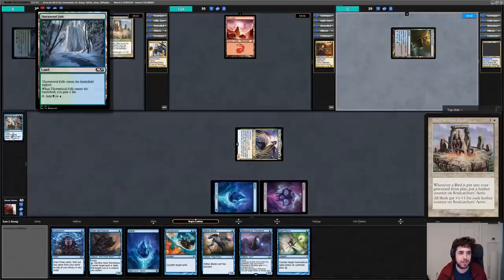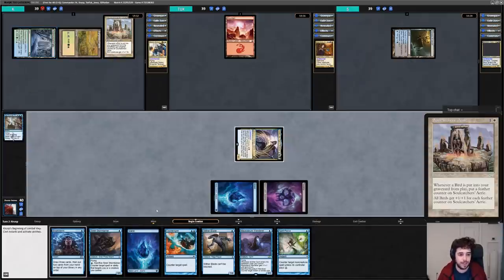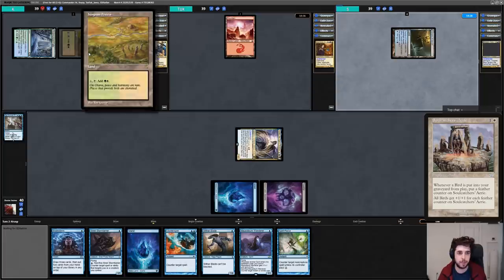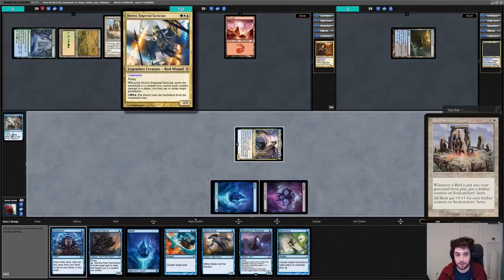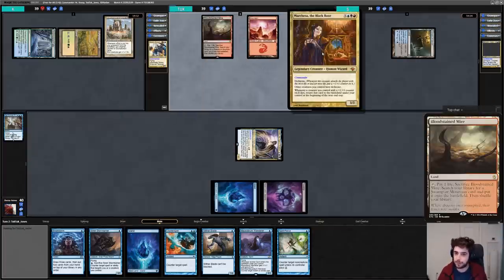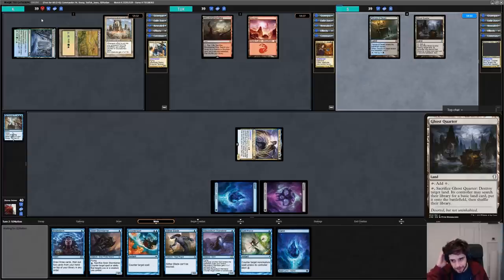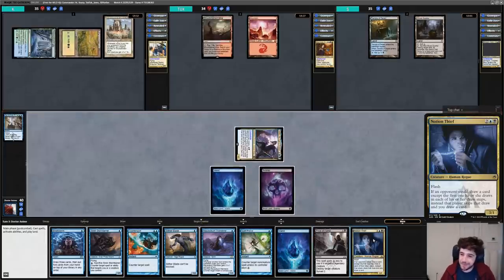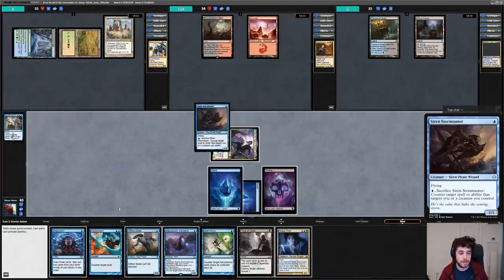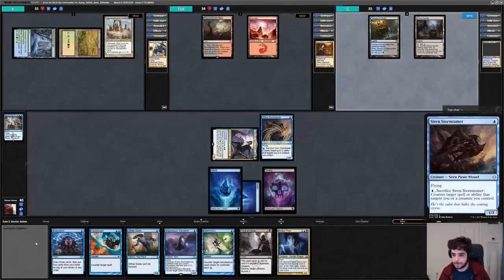K plays a Sungrass Prairie and casts Soulcatcher's Aerie, revealing they aren't the scary stax Derevi I feared but rather Bird Tribal — a weaker brew. I mentally assign Derevi as less of a threat, making Tuck enemy number one. Tuck plays a Bloodstained Mire. S plays a Ghost Corridor and passes. On my turn I attack with Yuriko, flipping Notion Thief — at least 4 CMC is a decent chunk of life loss. I play an Island and cast Siren Stormtamer, leaving up blue mana to protect Yuriko.